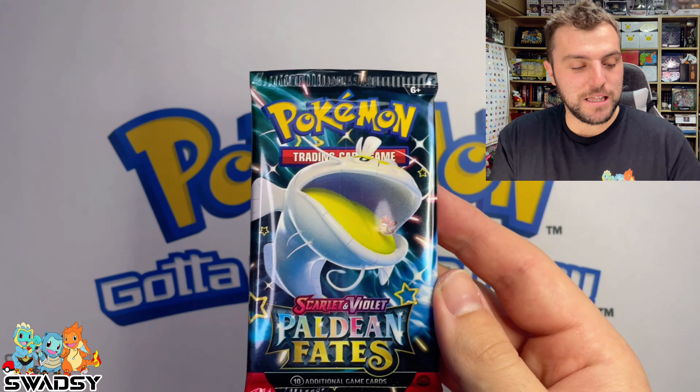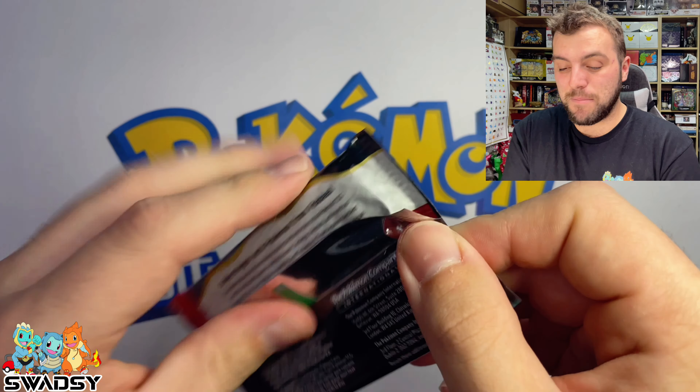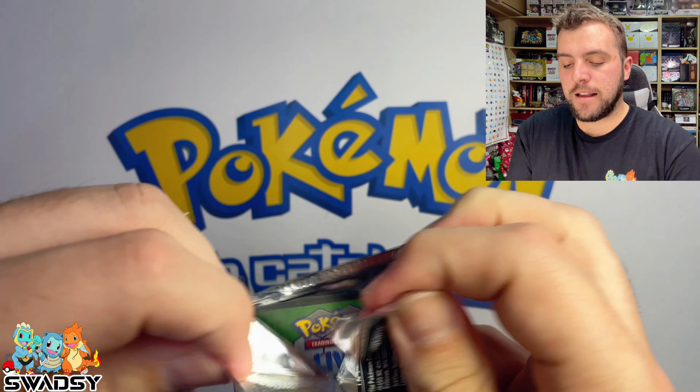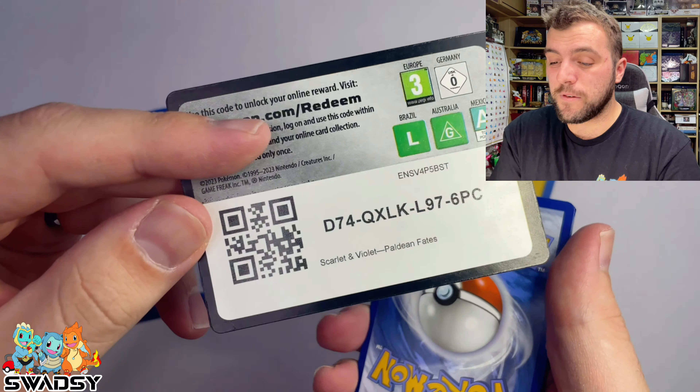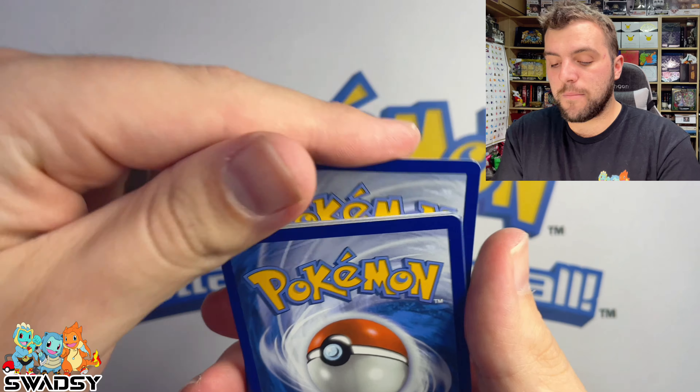I forgot to show you the code card from the last pack. Let's get straight into pack number two — it's a Clodsire pack. Like I was saying, the first 91 cards are basically reprints from other Scarlet and Violet sets, so I'm not a huge fan of them.